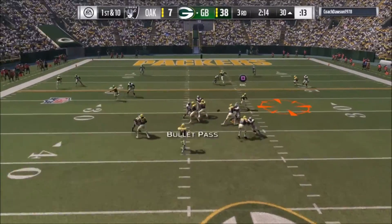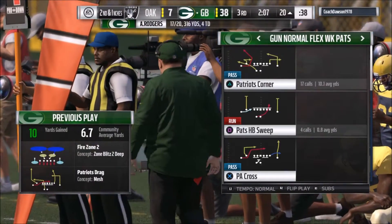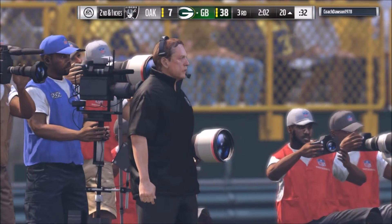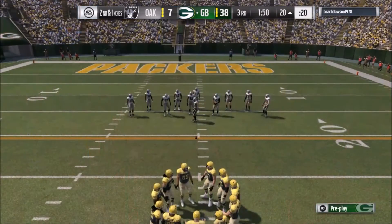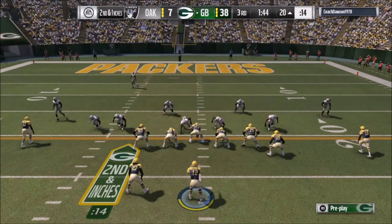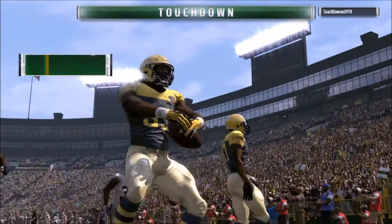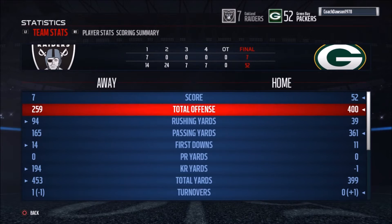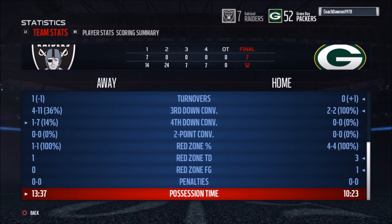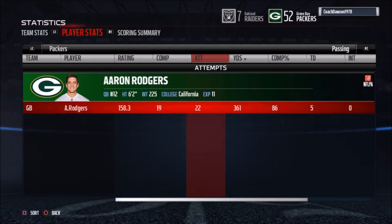That's the basic idea of what you want to do with the air raid: make him respect the underneath game first, then attack vertically and take what you're given. It sounds really easy, but when you're hit with blitzes in Madden and in the real world, mistakes happen. You can run a shallow cross and get two or three yards and feel frustrated, but that still forces them to come down and crush those crossers, which leaves open space behind them.